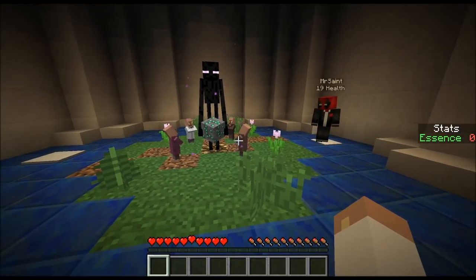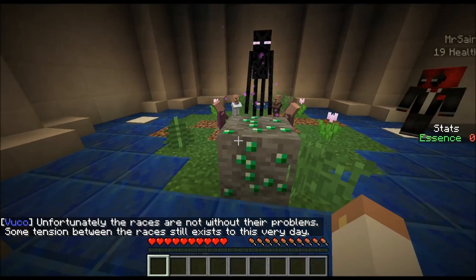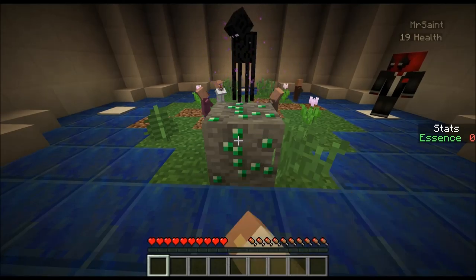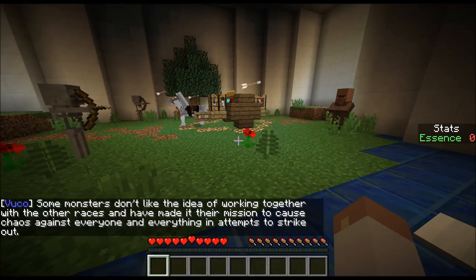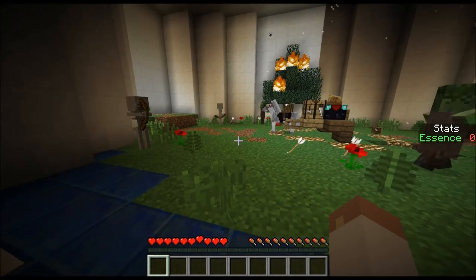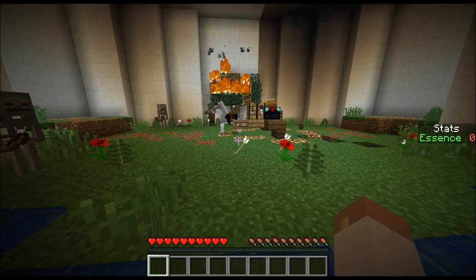On to the next. Look at the little bitty villagers. Unfortunately, the races are not without their problems. Some tension between the races still exists to this very day. Did they just throw an emerald block at the poor Enderman? Look at him — he's looking back and forth like, 'What are you guys doing?' The little Enderman's running away. Some monsters don't like the idea of working together with the other races and have made it their mission to cause chaos against everyone. That's so cool — well done, Mithy, well done.